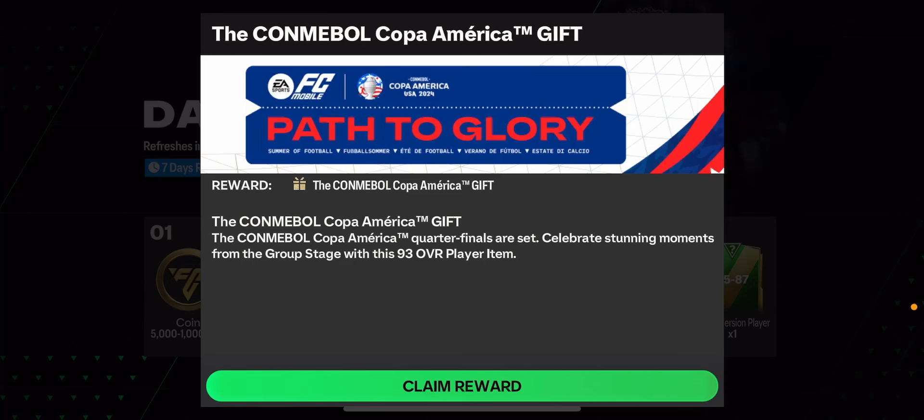Just logged into FC Mobile and straight away we've got the new Copa America gift package. In this video, we're also going to talk about a brand new code coming tomorrow, where we'll get rewards with a Euro player guaranteed and some coins. We'll also check out the redeem code, a brand new mystery signings update, and new Euro players — 99 and 98 overall — and try to open some packs. Make sure to like and subscribe!